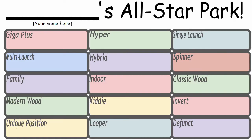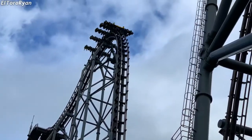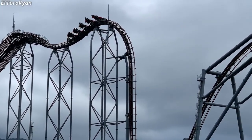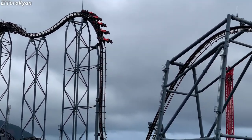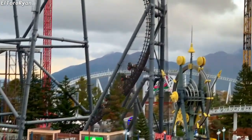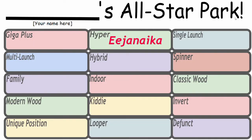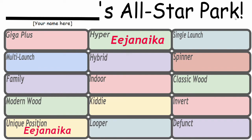There's a catch. For each one of these categories, if I choose a coaster that fits two of the categories, it would take a slot of both categories. For example, Ejunika at Fuji-Q Highland is a 4D wing coaster that breaks the 200-foot mark, making it eligible for the Hyper category and the Unique Position category — filling both slots and giving me one less coaster to work with.